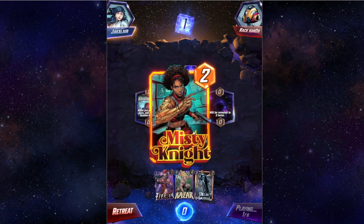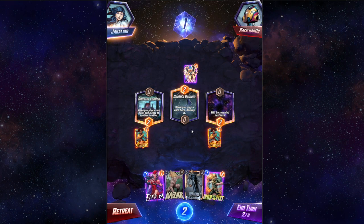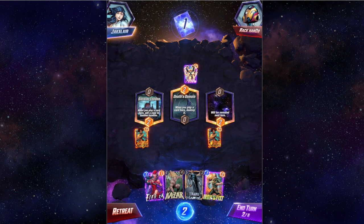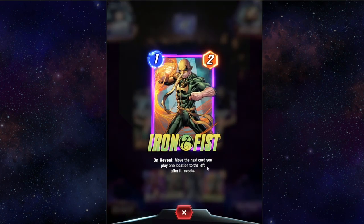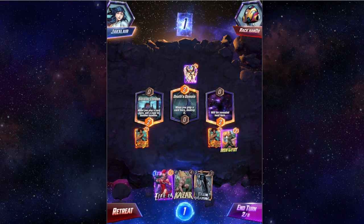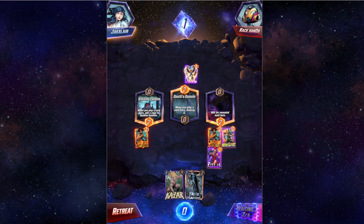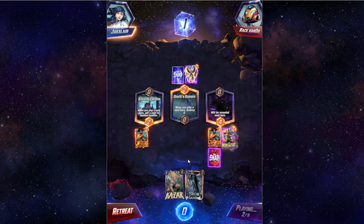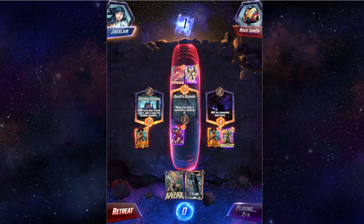Misty Knight doesn't do anything so she's a pretty safe card to throw around different places. When you play a card here it gets destroyed — so what we're going to do is take Iron Fist, who moves the next card one location to the left after it reveals, and put him there. Then we'll take Electra, which destroys one random one-cost enemy card, and put her there. We'll end the turn, then Iron Fist flips and punts the card over. The opponent just played Armor — ongoing, cards can't be destroyed.